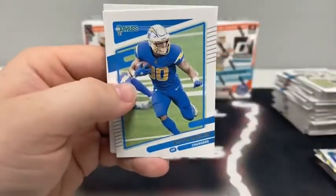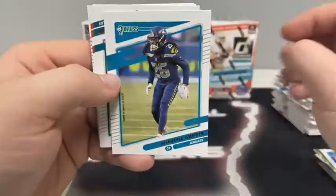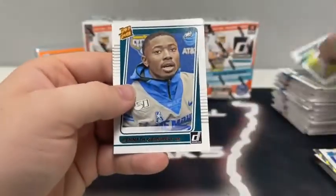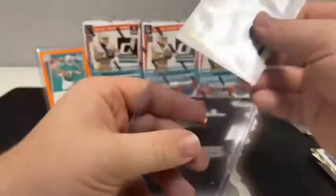Calvin Ridley for Atlanta, Austin Ekeler, base Henry Ruggs for Las Vegas, Shaquille Griffin for Jacksonville, Brandon Graham for Philly, Baker Mayfield. That's going to be a canvas — Kenneth Gainwell rated rookie. And a J.C. Horn base for Carolina. Going to sleeve and top-load the canvas Kenneth Gainwell — that's the bronze for the Philadelphia Eagles.